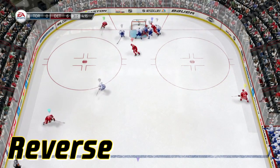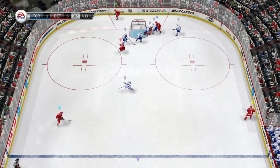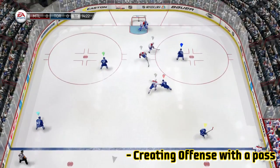Look at our right winger trying the same thing from the other side — doesn't get there. If I rewind this play, look at the options that were there — I could have gone around the net to the winger, I could have gone back to the point to the defenseman. Instead I tried to go into the middle. As the perimeter playmaker, if it's there take it, but if it's not, advance the puck.